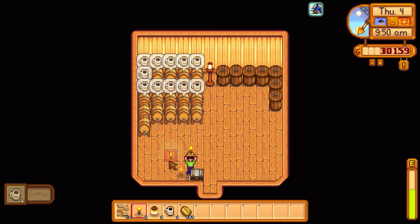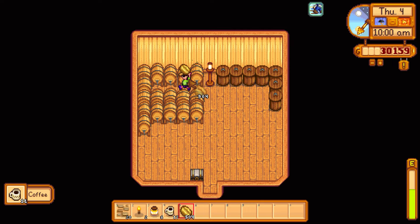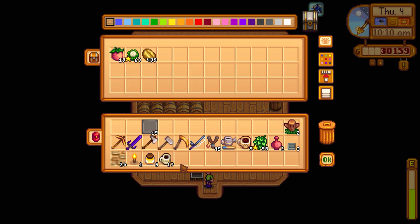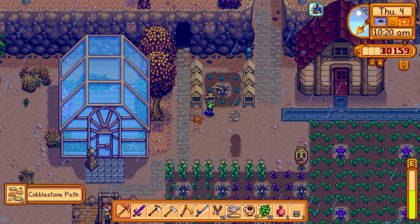Grabbing more coffee beans to refill the kegs — we had melon juice in there for about a week and have been running low on coffee. Want to keep making triple shot espresso. Putting the extra coffee in storage. Must remember to buy crab cakes for Elliott's birthday tomorrow.